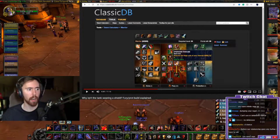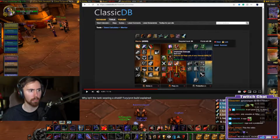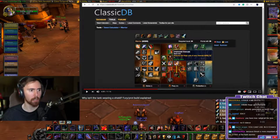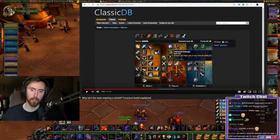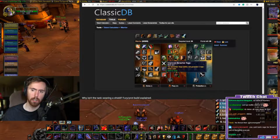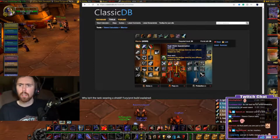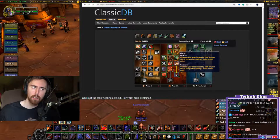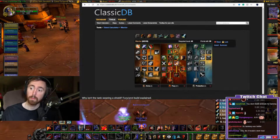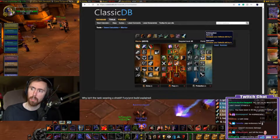You could just go to Battle Stance for Execute, but then you go to Berserker Stance for infinite rage and you die - you don't want that. There's really not many places to put those points, but you'd be fine. Next up we have Flurry - this is mandatory. You get that and you get Bloodthirst. So there's your fury tree, 31 points. Next we're going to move on to the protection tree.